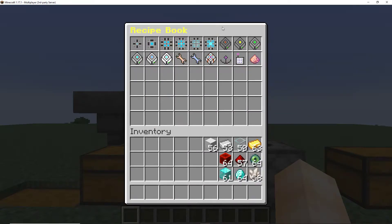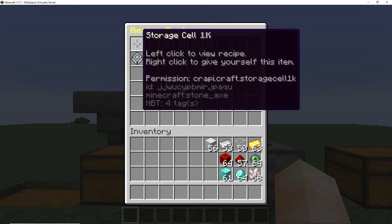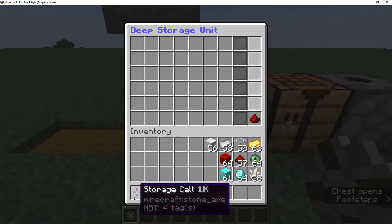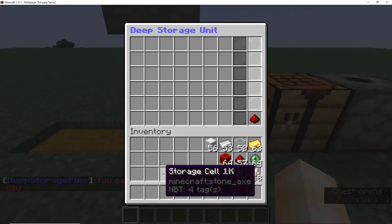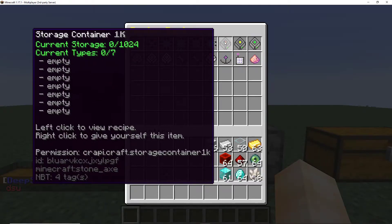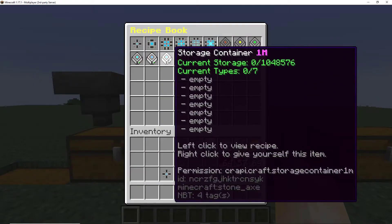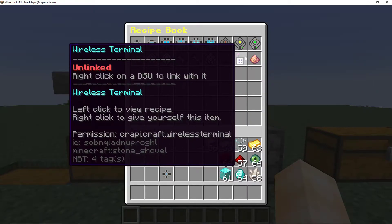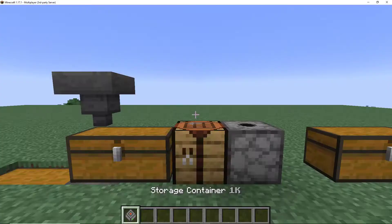The more you go up, the more items they can hold. The storage cell isn't the final step though — you can't put cells directly into your DSU. You have to craft the container. These are what hold the items. The 1k container can hold up to a thousand items and seven different types; the 1 million can hold up to a million items and seven different types. The higher you go, the more you can hold, but the more expensive the recipes get. I'll be starting with the 1k just for the purpose of the tutorial.